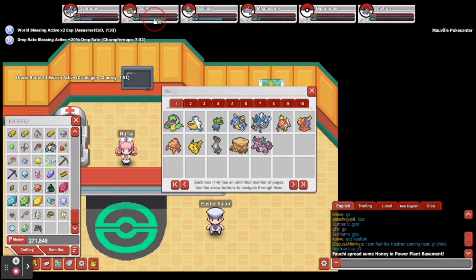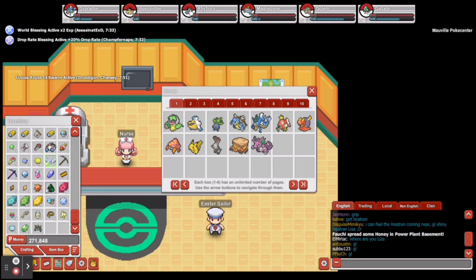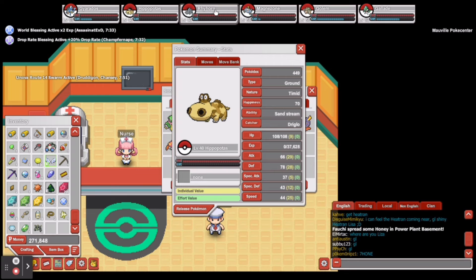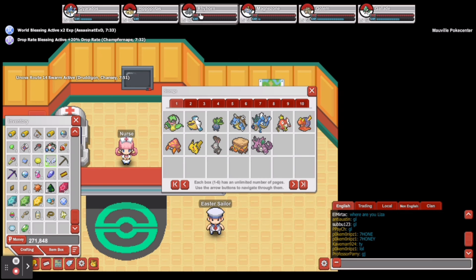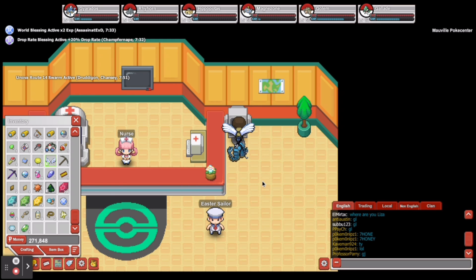I'm gonna move these two up to the front so I can see them without looking all the way down. First of all, we're gonna go ahead and throw the XP share around and level them up. When we get them around level 50, then we're gonna go back to Watson.